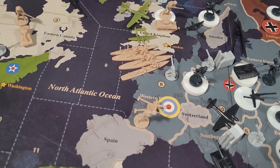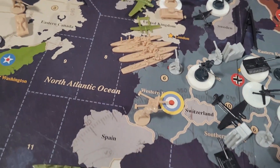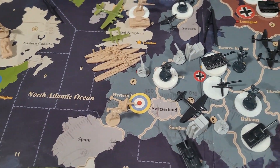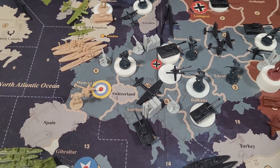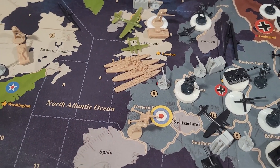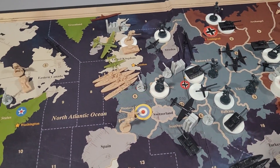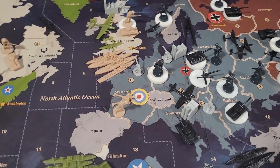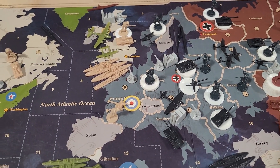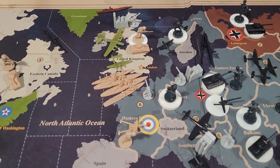The Americans tried an attack — two infantry and the fighter from China into Guangdong versus one Japanese infantry. First round the Japanese got a hit, America did not. Second round America got a hit but so did the Japanese. We lost two infantry and moved the plane back to Sikang for a bit of protection. Up on the eastern front, the Germans are knocking on the door again.